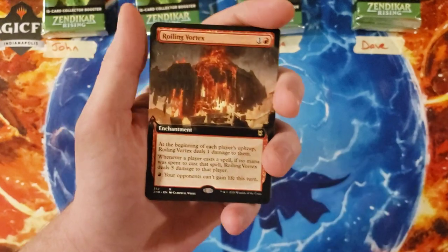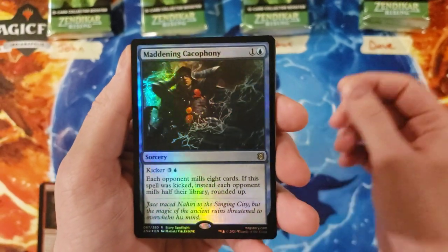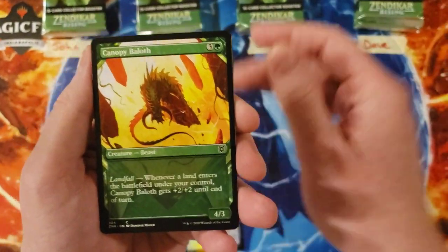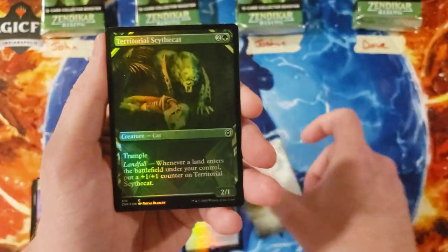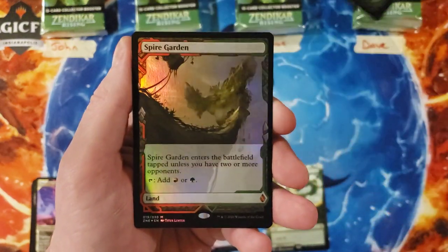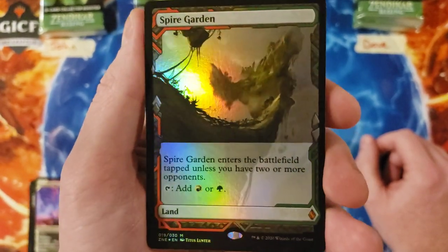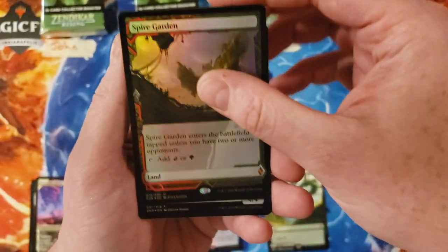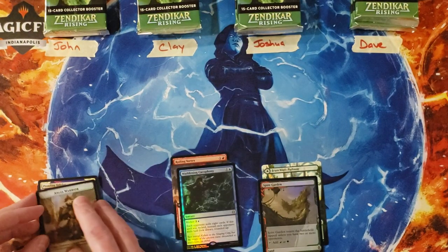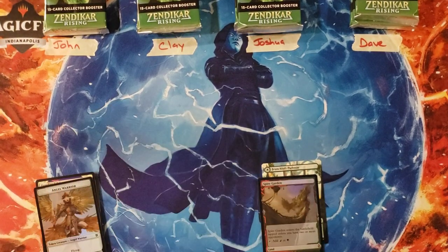All right, first John — we've got the Roiling Vortex for two, Maddening Cacophony for another two. The Baloth, Fledgling Pathway, Brightclimb Pathway into the Boulderfall Pathway — so our first pathway of the video. Sidecatch — oh! The Spire Garden, currently spiking at the date of filming, for our first expedition of the box. John, nice pull! And as I say that, you only had a four in the first pack.